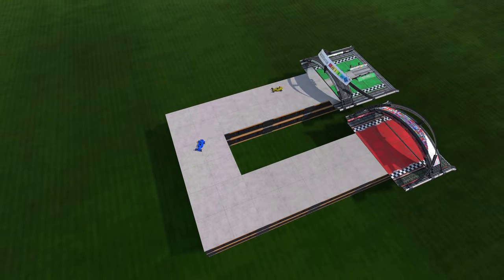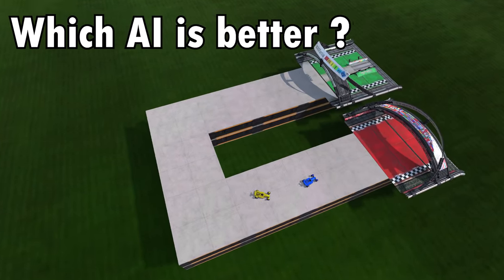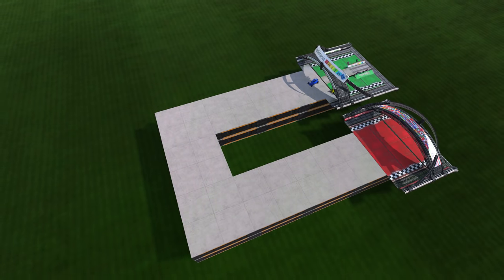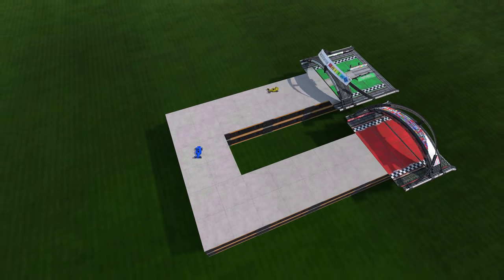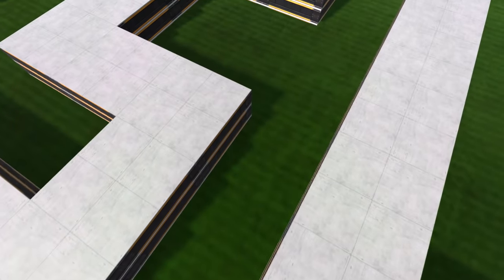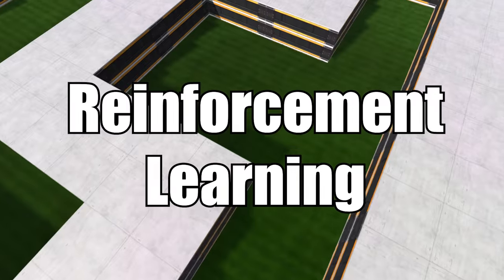One problem with this method is that you only compare the different AIs based on their end result. To make an AI progress, it might be better to give it feedback on what it did well or not so well during the race. So it's time to try something else: reinforcement learning.